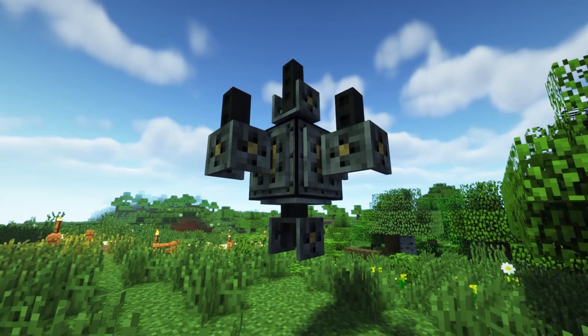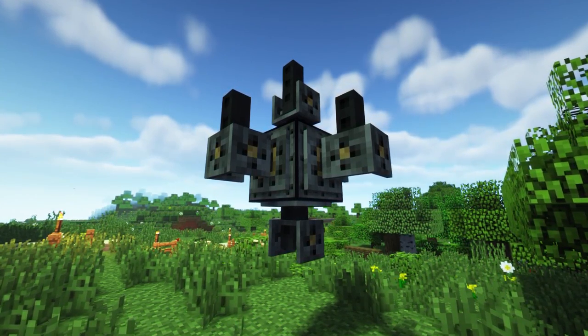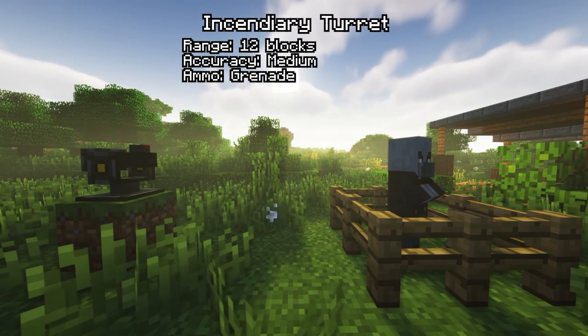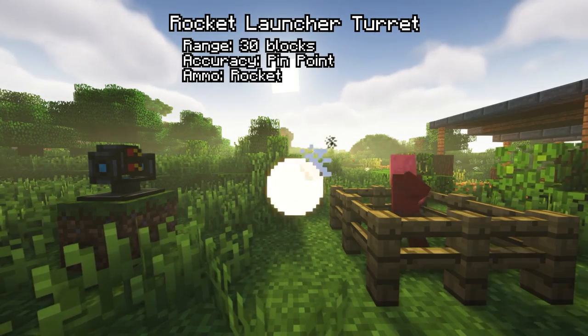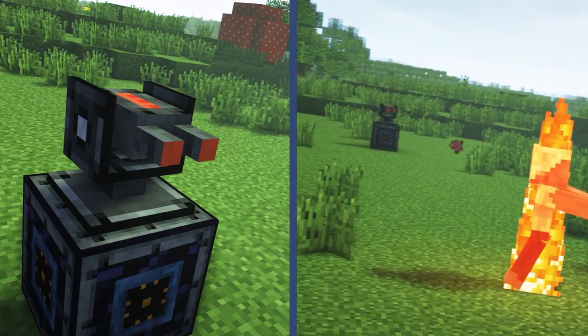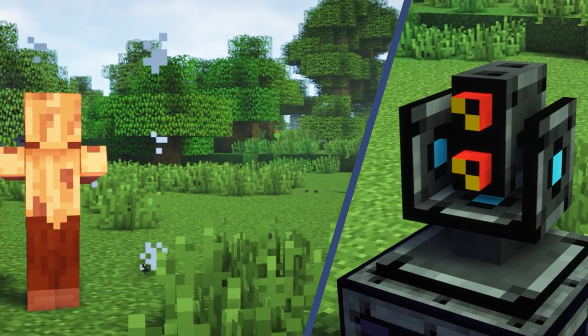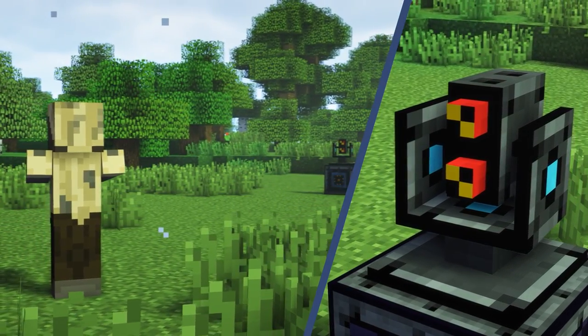These can be connected to a turret base in any orientation. Each turret type has its own rate of fire, damage output, and ammunition, each serving a different role. The incendiary turret, for instance, sets mobs ablaze with blazing clay, whilst the rocket launcher turret fires a volley of rockets for an explosive payload.